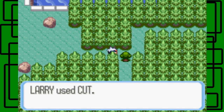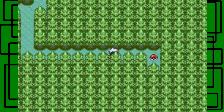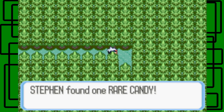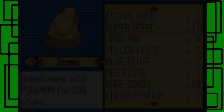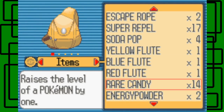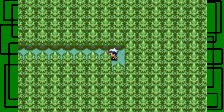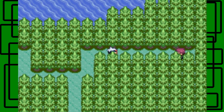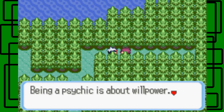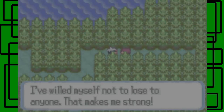There's a Psychic trainer here. I figured I have a frontline Pokémon ready. Being a psychic is all about willpower — I've willed myself not to lose to anyone. That makes me strong. But you also want to lay back sometimes and have fun, relax, don't get so stressed out. Just a word of advice, I guess. This is Psychic Cameron.